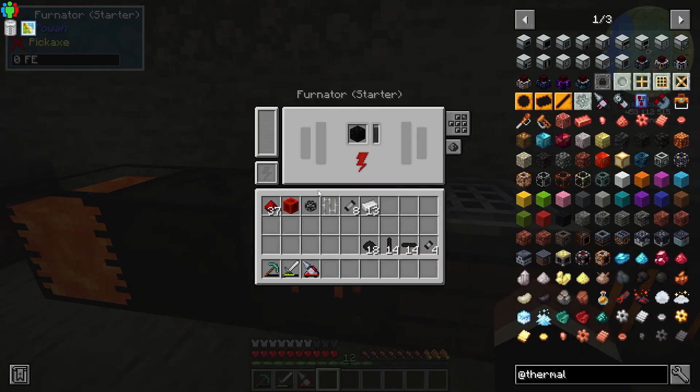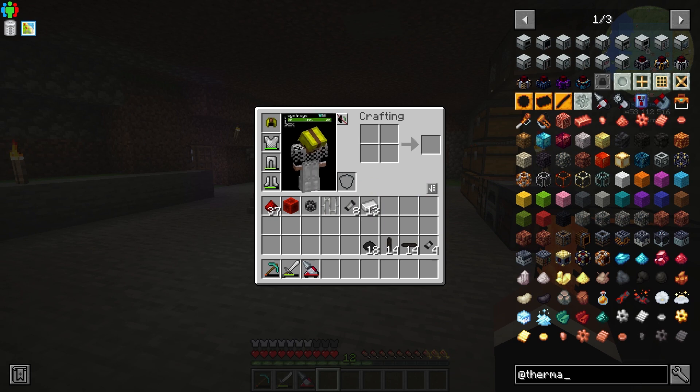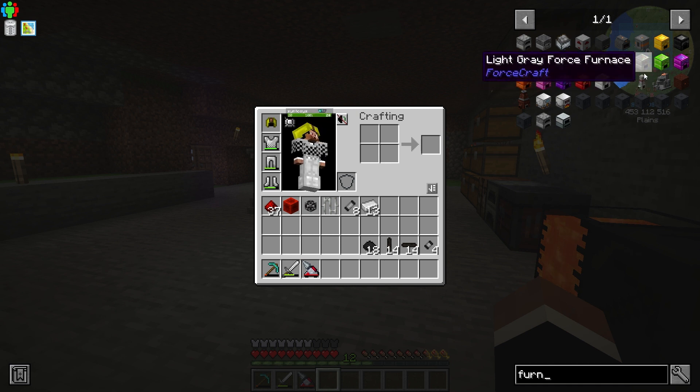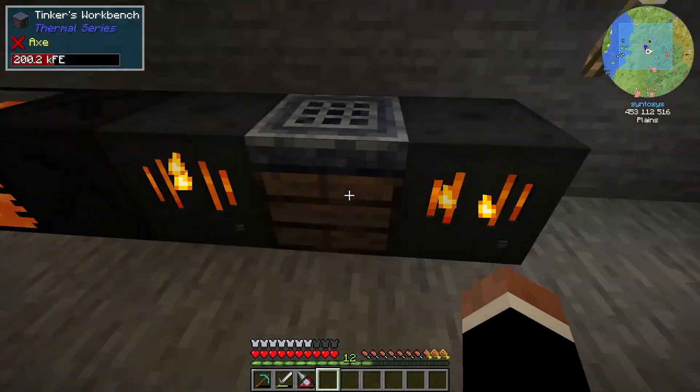I managed to get a couple of fernators, which is good, and I went ahead and made them because I needed them because mining was a pain. So fernators are pretty straightforward - dielectric paste. I literally got the lava, so we were all good. You saw how to do that last time.